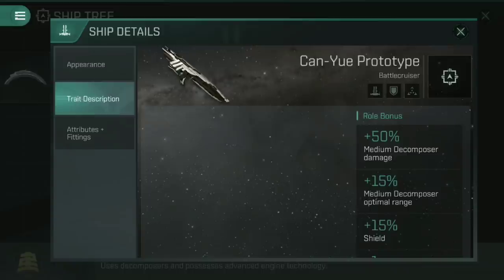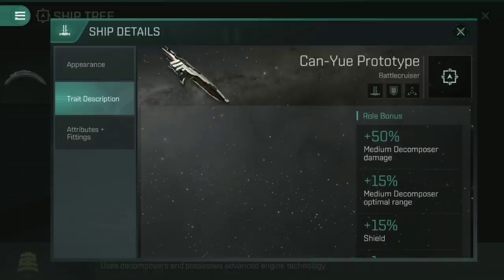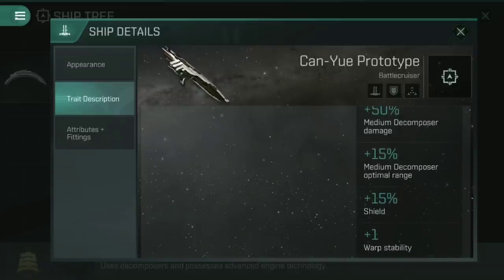Let's have a look at its trait description — and where are all those skill bonuses? Being a prototype, it has no skill bonuses whatsoever. Everything here is in the roll bonus: 50% increase to medium decomposer damage, 15% increase to medium decomposer optimal range, 15% shield boost, and a plus one warp stability. I don't get why it has a 15% shield boost roll bonus — why not just give it that amount of shield? The plus one warp stability is quite nice though, as it means you need a warp disruptor of at least jamming strength two in order to lock this down.